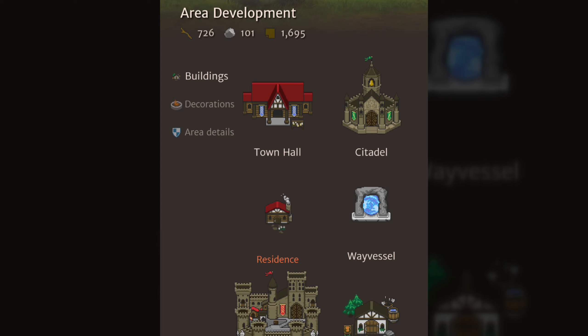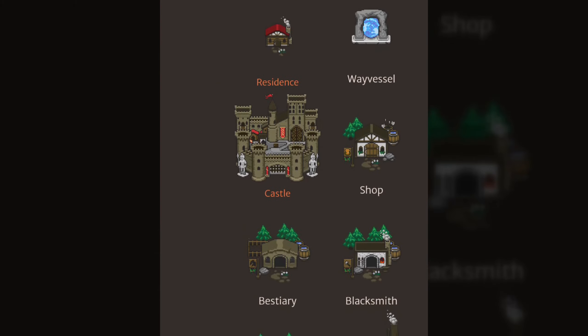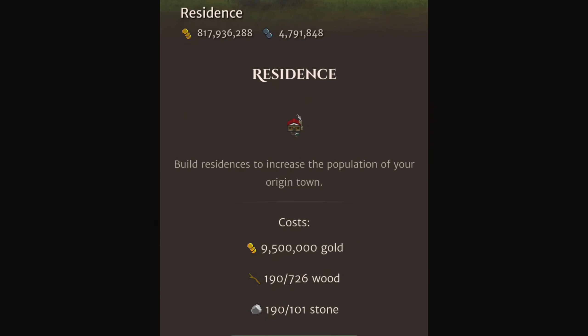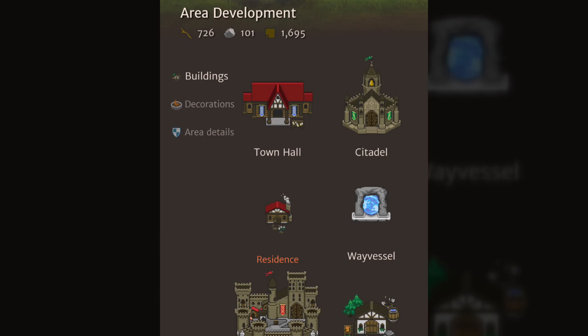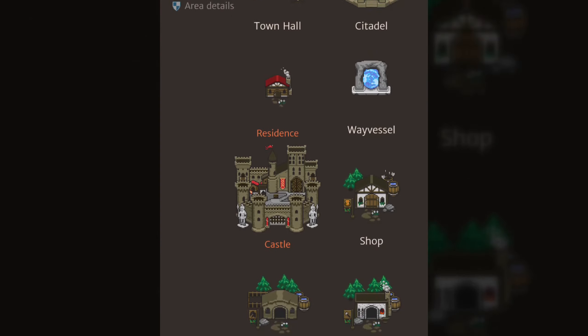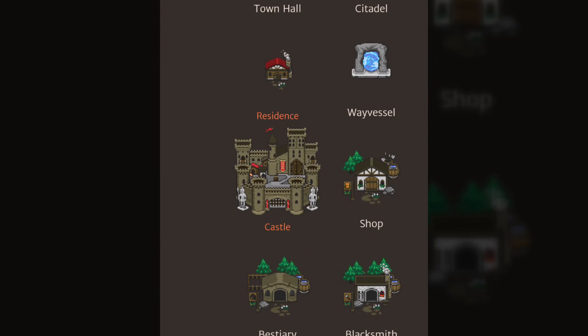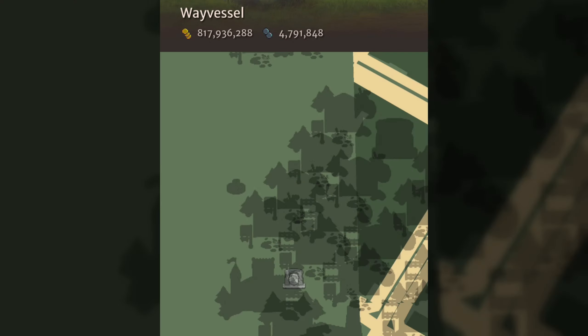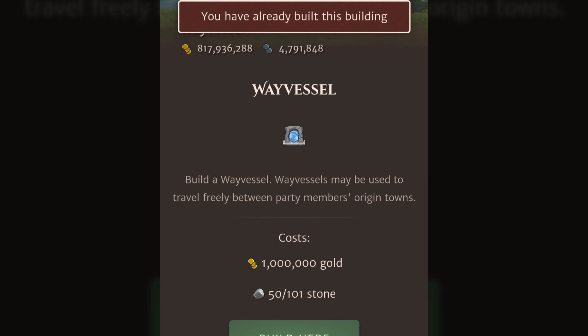One change I am glad to see is that in the building screen, you now actually see the resources that you need to build a building — they're shown at the top of the screen. Also, buildings that you don't have the resources for are now shown in red, so you know right away you don't have enough resources. A big improvement is that you can now see the materials you're spending, whereas in the past it would show you the cost of the building but not whether you could actually afford it. One thing that's a little curious is that it only shows whether you can build a building based on materials. I would also like to see way vessels grayed out, because I was hoping you could actually build more way vessels in this update so you could teleport around more easily — but you can't.